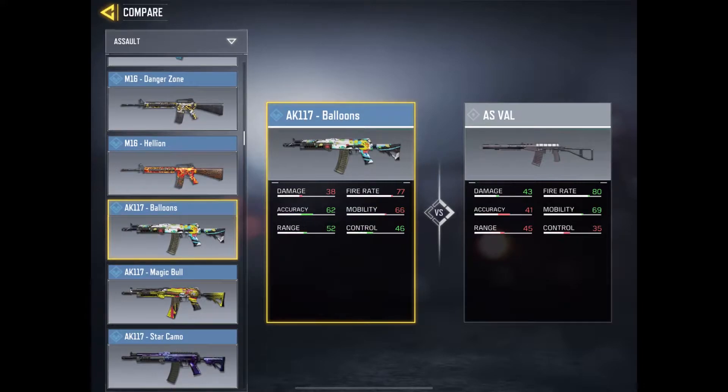The AK117 is another weapon that is very similar in terms of assault rifle range and fire rate. The damage is a little low on the AK117 but it makes up for it with the accuracy, the range, and the control.